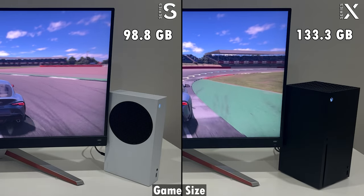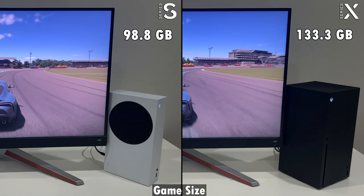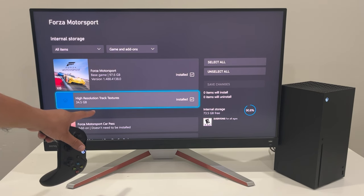Let's start with the game size. On Series S the game is about 99 gigabytes, while on the Series X it's larger at 133 gigabytes. The difference is because of the high resolution track textures which are only available and installed on the Series X.